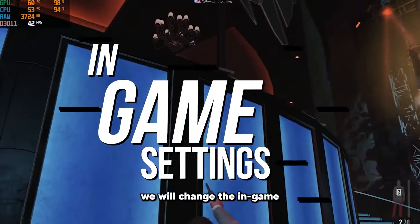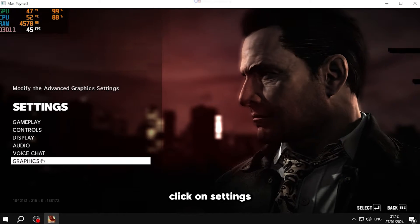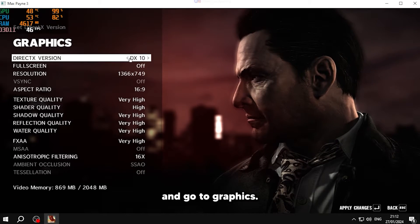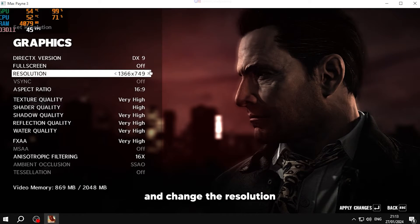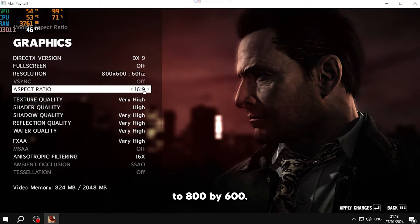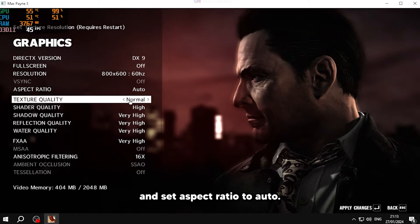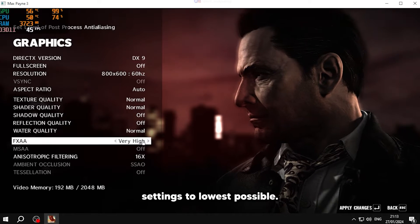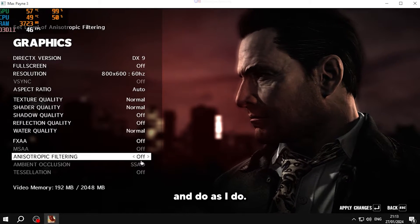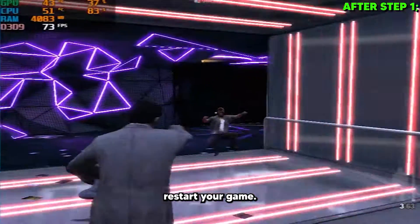For step 1, we will change the in-game settings of the game. Open your game, click on settings and go to graphics. Change the DirectX version to 9, set the full screen mode to on, and change the resolution to 800x600. Turn off vertical sync and set aspect ratio to auto. Now change all the graphics settings to the lowest possible, or just follow me and do as I do. After doing all the changes, apply them and restart your game.